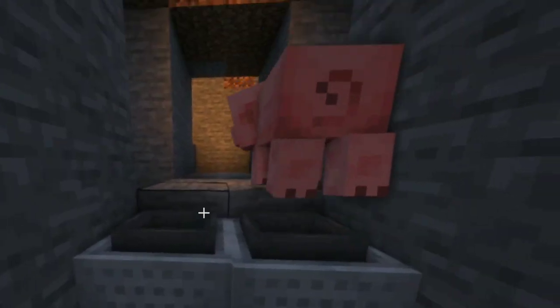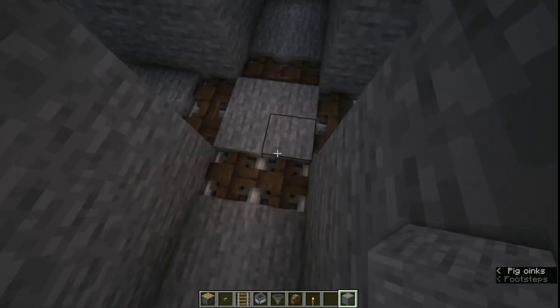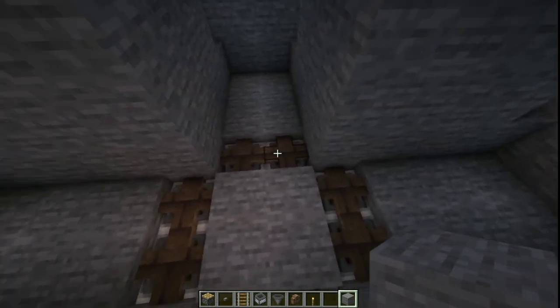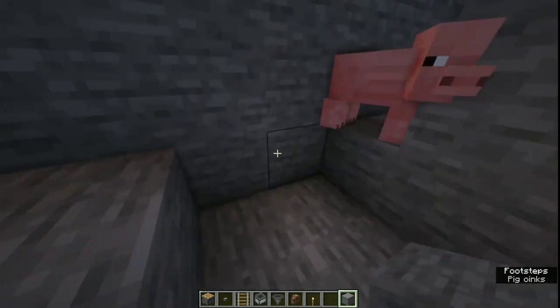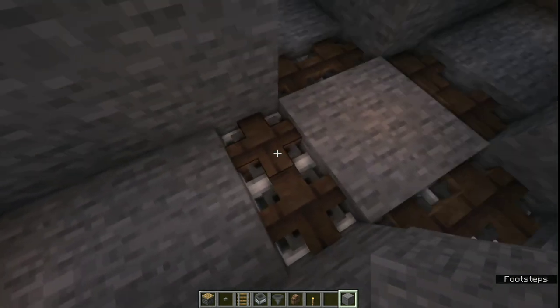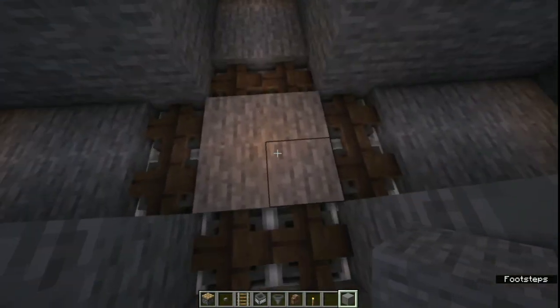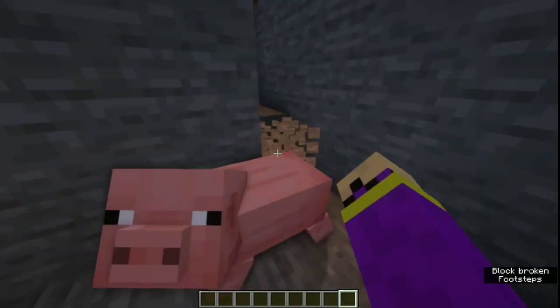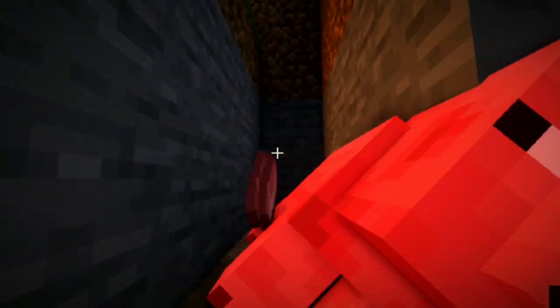Now your farm should look like this, with all the hopper minecarts on top of the walls so any items that come down here will be sucked into the hopper. The next step you're going to need to do is...